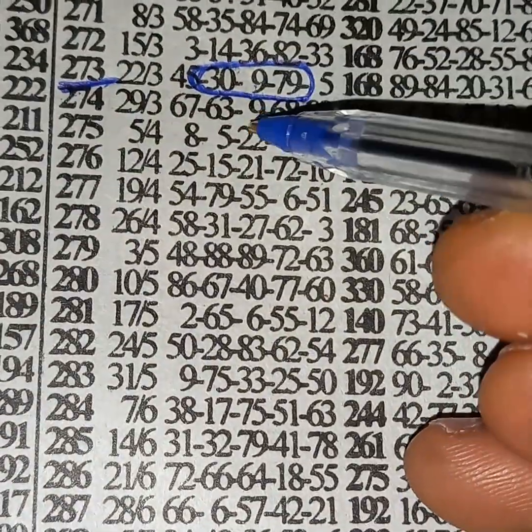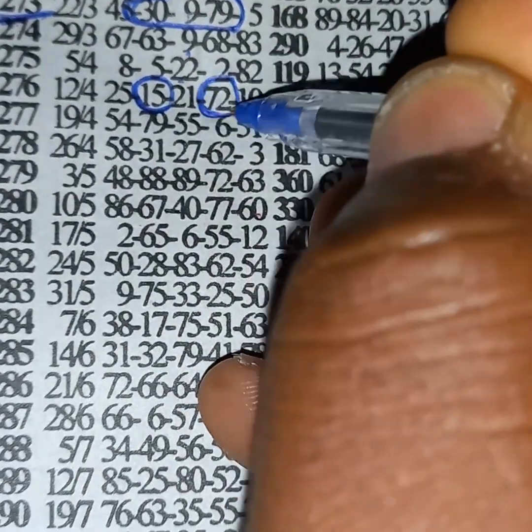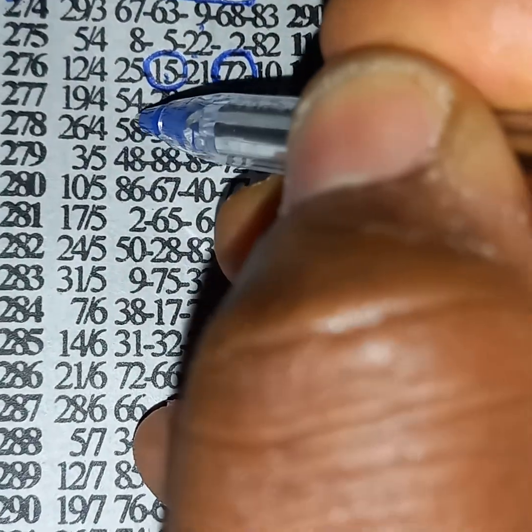15 and 72 played — one-two-three-four, four weeks interval. 15 is on second box, then played with 72. One-two-three: 58 in first box, one-two-three — 58.